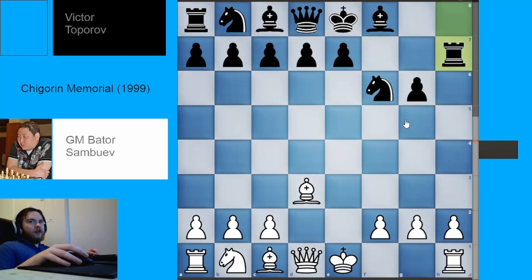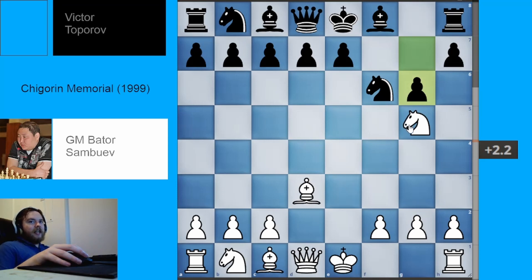But white has to play accurately to keep the advantage there. Why do this when we can win in a much more crushing way? In the game, white played pawn H4, with the idea of going to H5 and taking on G6. Note that black can't take back on G6 with their pawn because the rooks will see each other and white will win black's rook.